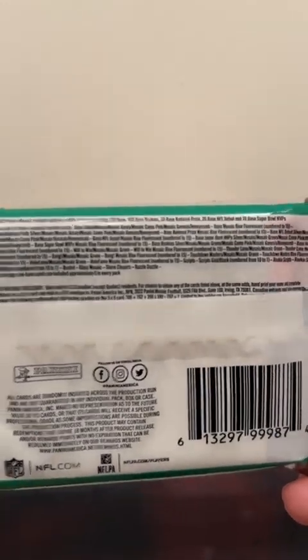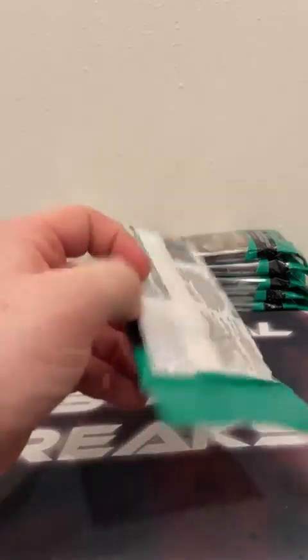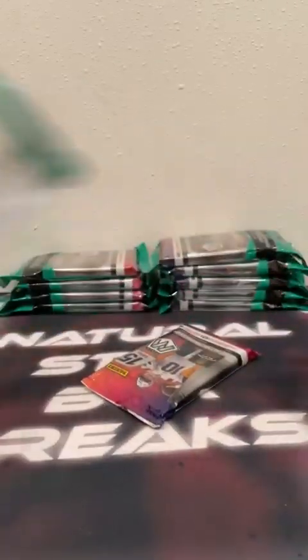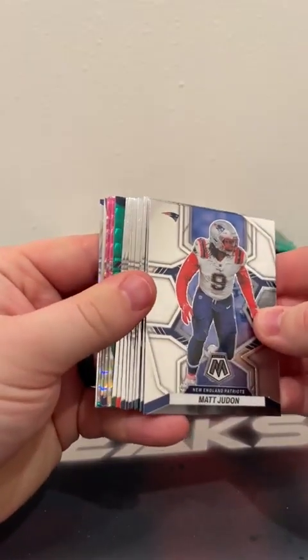For those breaking with us for the first time, all cards do ship — all rookie cards, inserts, parallels, and mosaics will be sleeved before they're shipped out. These cards will ship out to you guys first thing tomorrow. So we'll go ahead and get started. This break shouldn't take too terribly long — only 10 cello packs — but hopefully we'll have some nice hits and have some fun with it. Here we go.